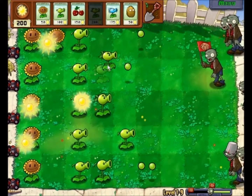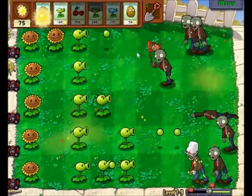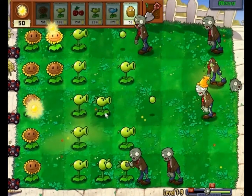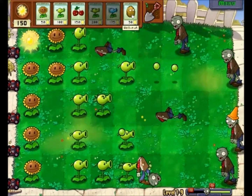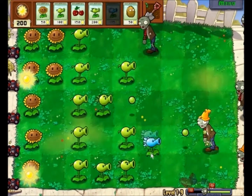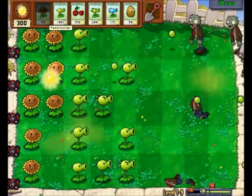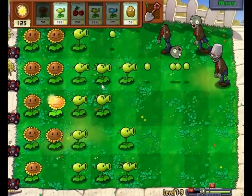I'm not usually this slow at the game. We'll just mix it up on this row. This worries me a tad — oh, don't eat them up please. I need a Walnut. I'm gonna wait to see what I need. Okay, I need a Repeater right here so I can get that bucket head. I don't want to use all my sun so I can build up a good amount.